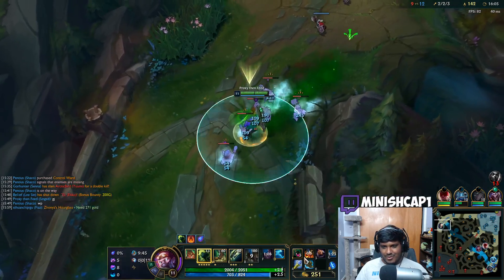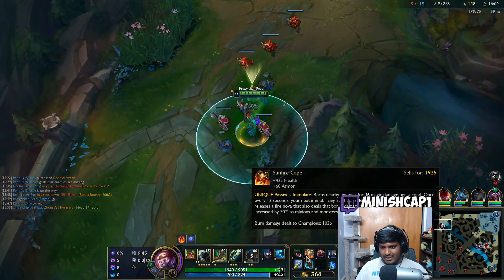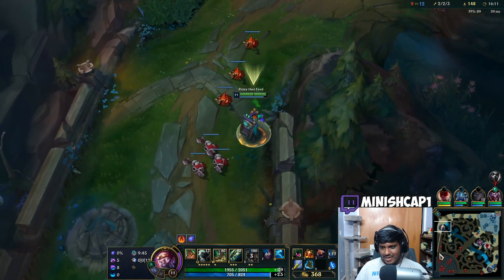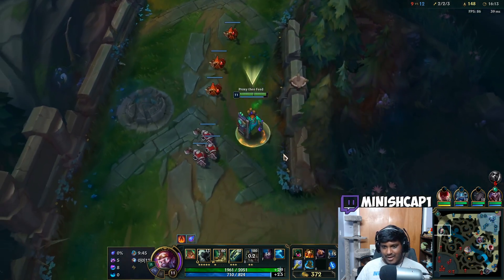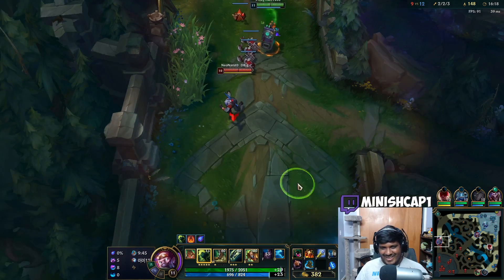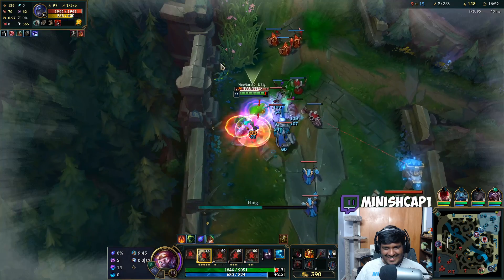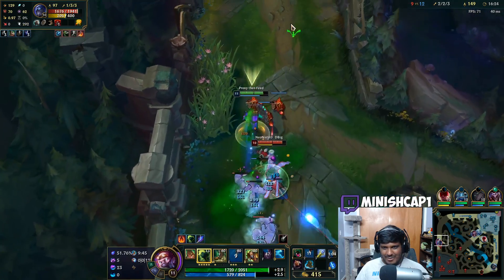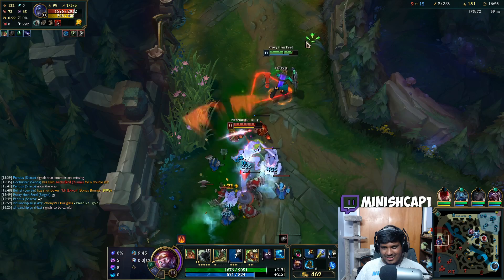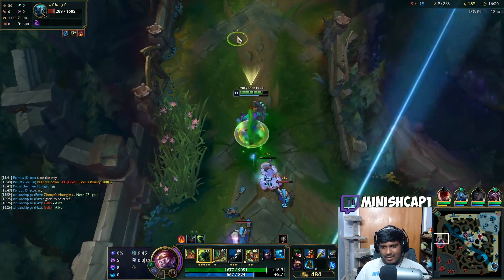Oh my god that fling damage is crazy — holy crap. We get 160 plus 7% plus 36 plus 29 from the Sunfire Cape which adds up really fast. The damage math is hard for me as a Singed main, but all I know is the numbers are big so damage is high. I'm not afraid — let them gank me, I kind of want them to gank me.